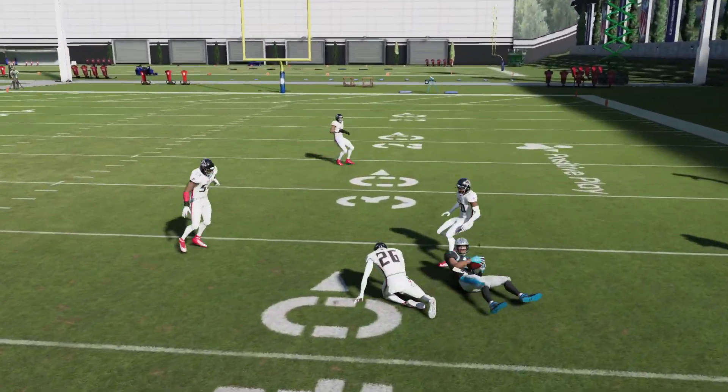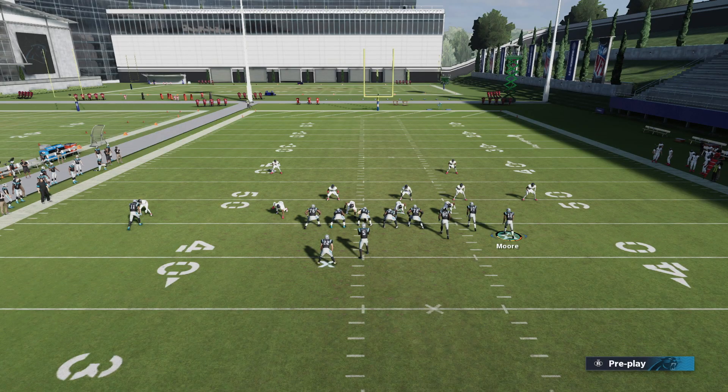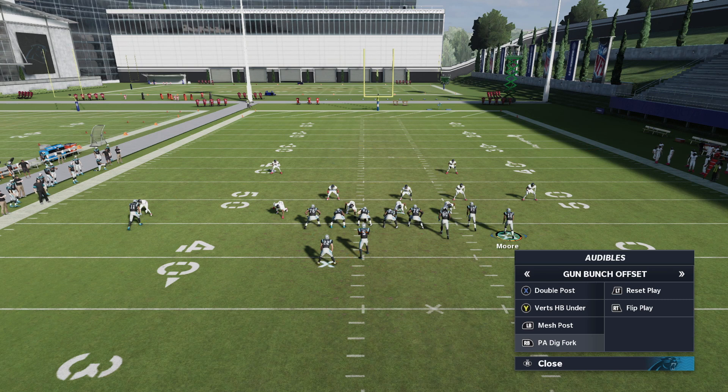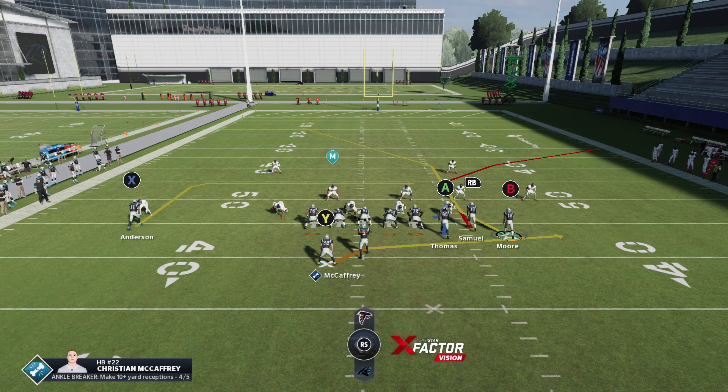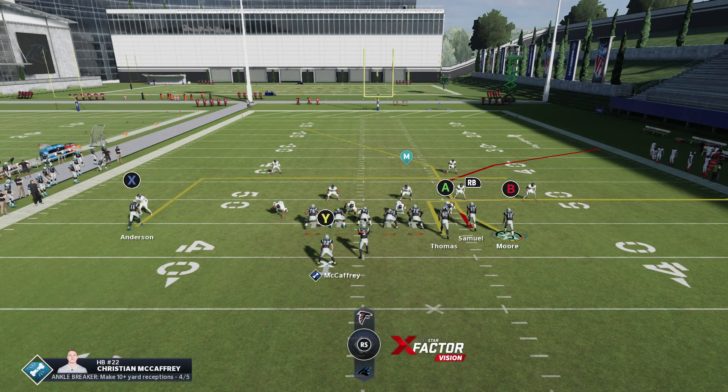Let's hop into it against Cover 3, which it actually does beat for a TD. Against zone coverage with the PA Dig Fork, this is a Cover 3 beater. In particular, this does really well against Cover 2 as well, with that post route being in the middle of the field. You can go lap these setups to see what works against different coverages. To open it up against Cover 3 a little bit better, I like to throw RB on a streak.